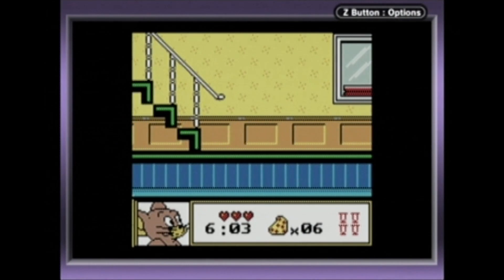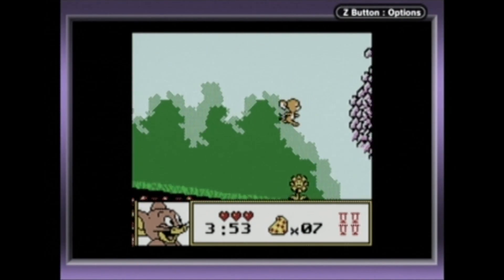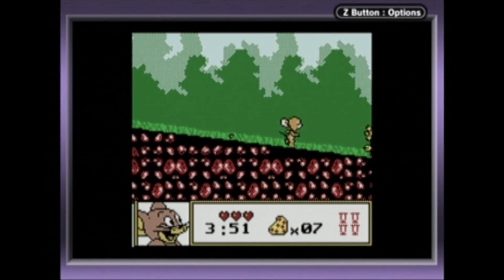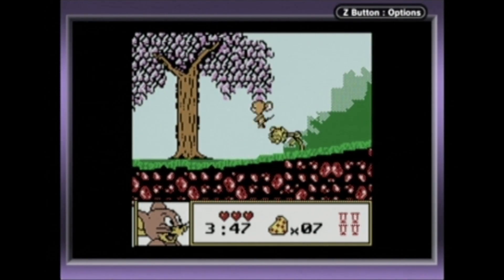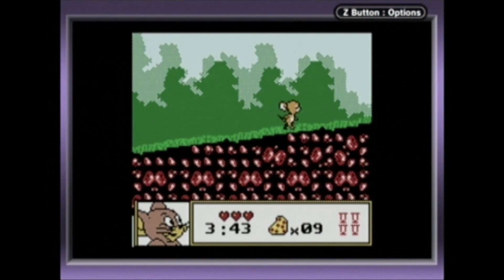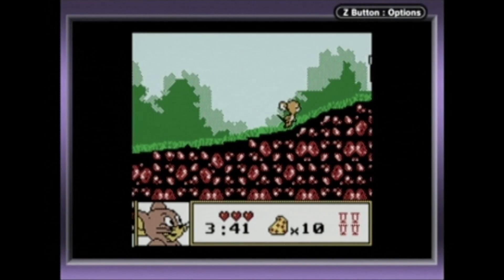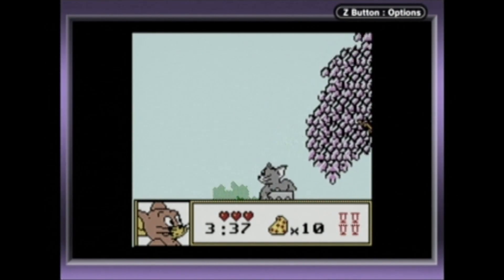So this is a Game Boy Color game released way back in 1999. Obviously, it's based on the Hanna-Barbera classic, Tom and Jerry. The game puts you in control of the adorable and surprisingly violent mouse, Jerry, who's on a quest to find his cousin. Along the way, you'll have to deal with spikes, pits, and mouse-eating flowers — and Tom, who jumps out from nowhere to attack.